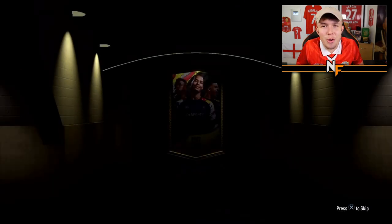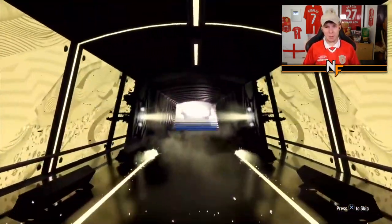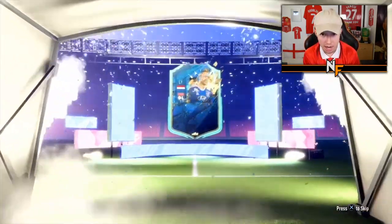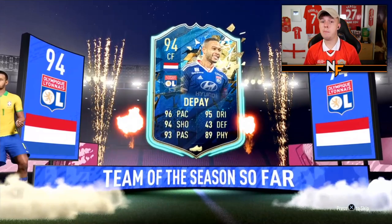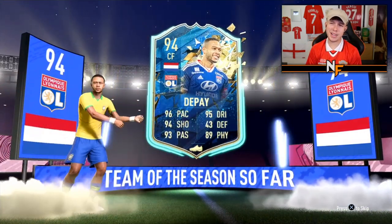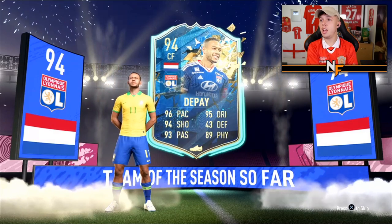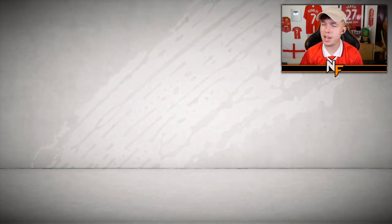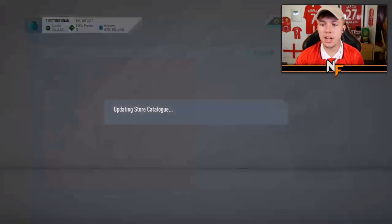Pack nineteen — Carucha's pack. The only way to beat that Messi is probably Ronaldo Team of the Year. Dutch center forward — Memphis Depay on the front of pack nineteen. Five-star skills, not the greatest weak foot, but not bad. Also worth noting, bar that Messi card, every card in these packs has been a Team of the Season.